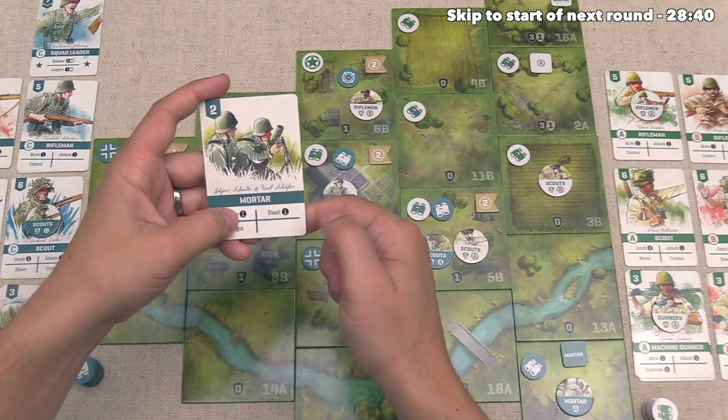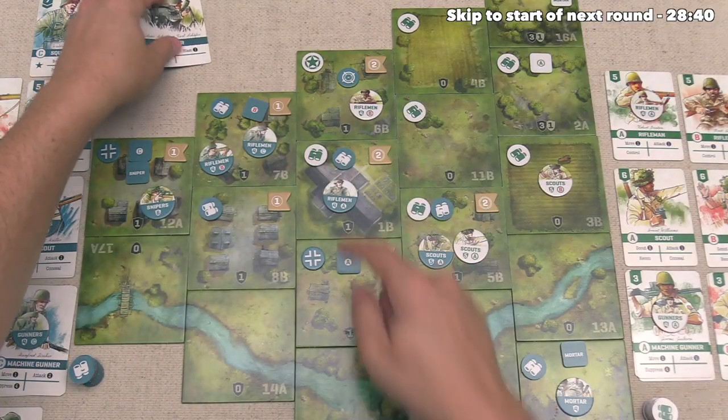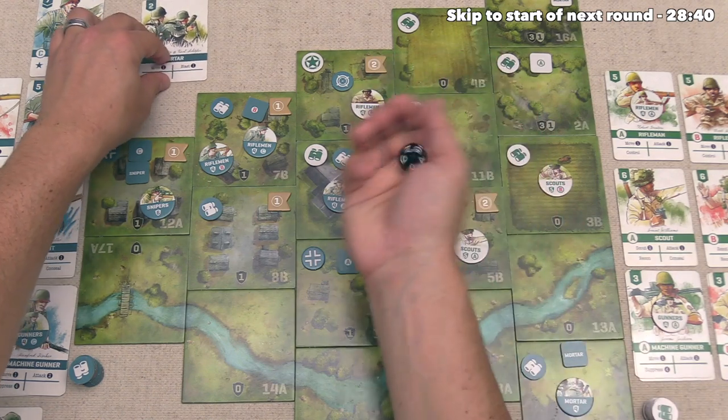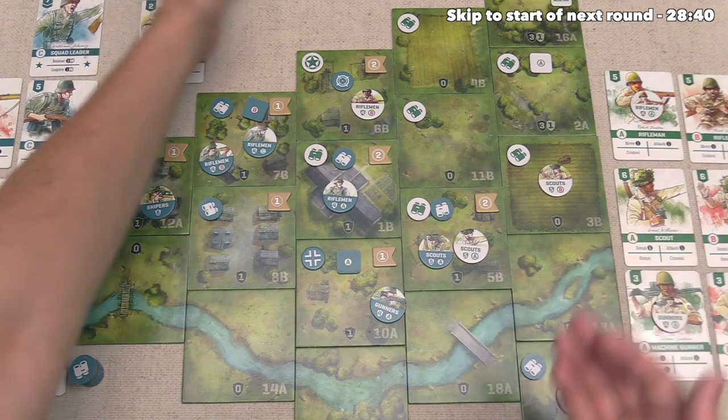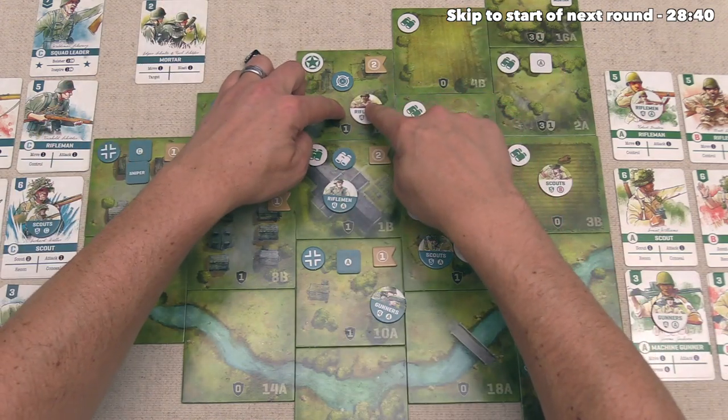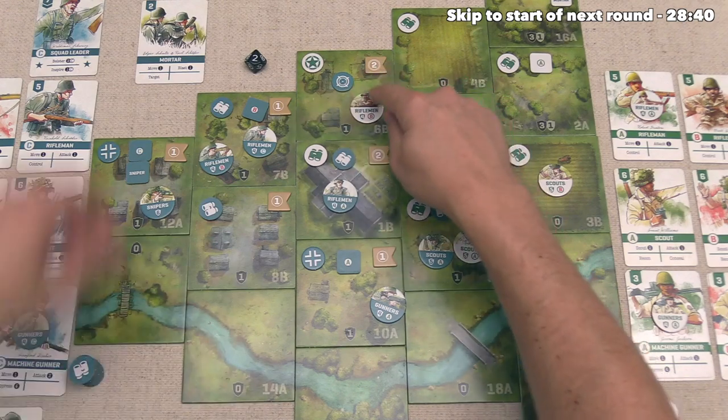Germany has one more card and blasts with the mortar. The target is on the spot with Rifleman B and defense is four plus one, so on a five or better this is successful. They rolled a two — that worked out well for us. Rifleman B is going to keep hanging on here in the northern parts of town.